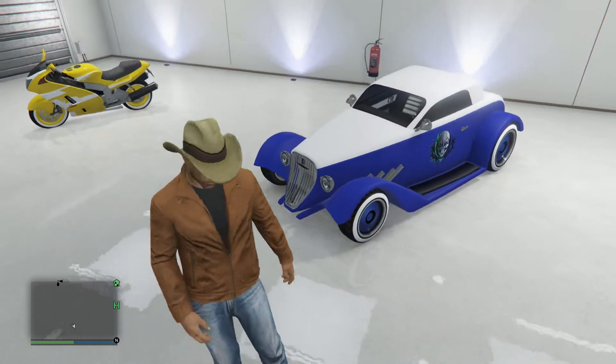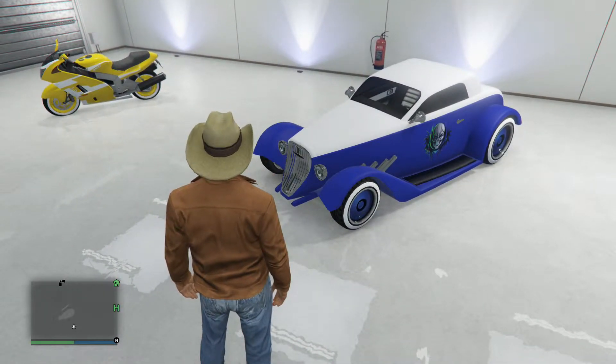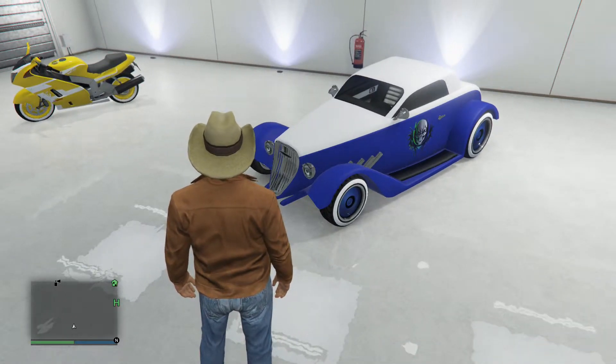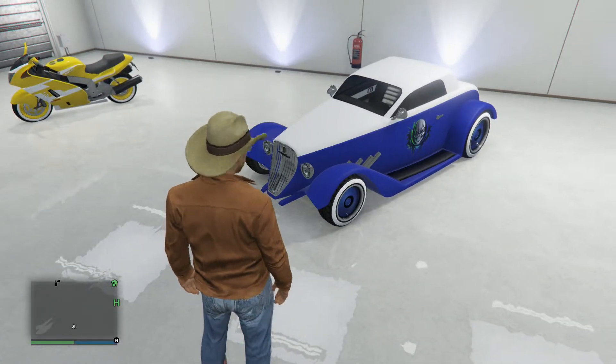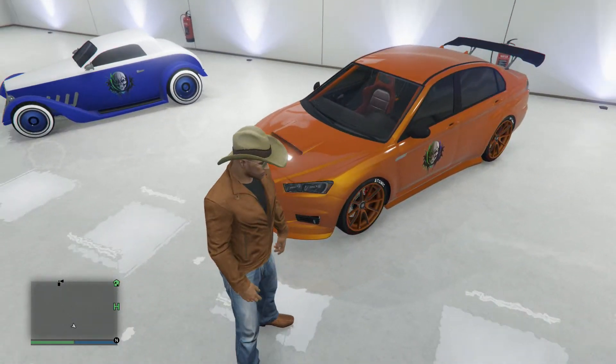Onto the next car — this is the Hot Knife, blue and white with custom wheels. I do not recommend it for those who are picky on handling. Onto the next car — this is my unarmored Kuma, one of the best sports cars in the game.